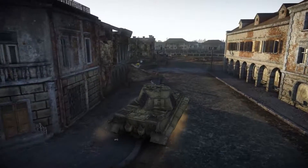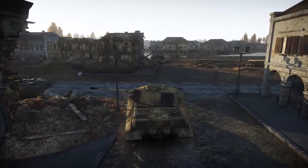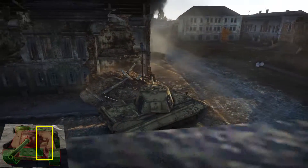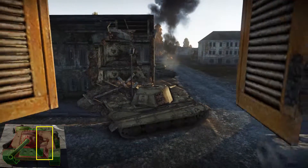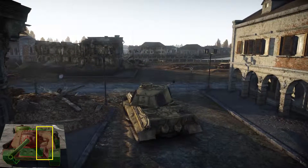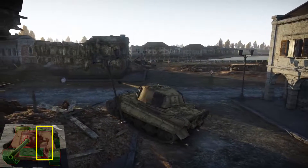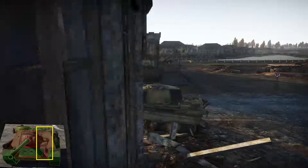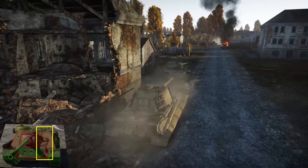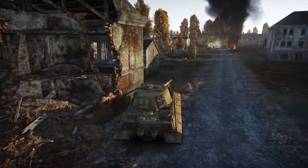If it fires first you're most likely going to die. If you hit it first it's going to die. You should focus its right side — if you're looking at it, that's the right side where the viewports are. The entire right side is a death trap for them; you just need to hit it and they are gone. I don't think they survived any more encounters with me when I aimed there. That would be it for the tanks.